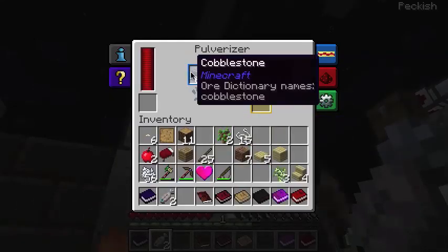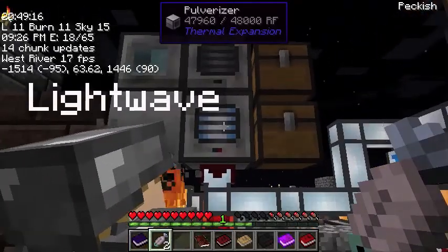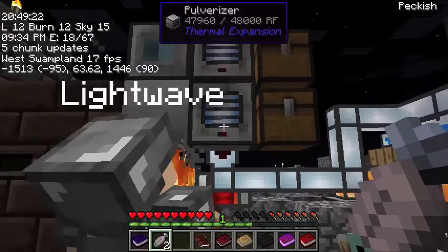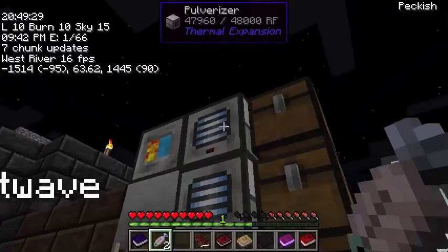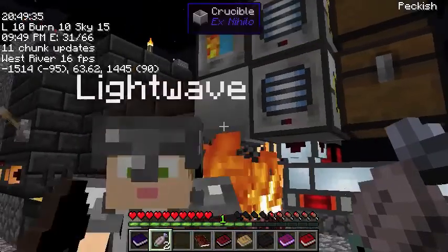That pulverizer feeds into this pulverizer, which turns gravel into sand. And then the gravel goes down below and turns to sand. I just opened it up a bit so I can come in and skim a little gravel and sand off the top every now and then to sift them. Anyway, the igneous extruder is also feeding into this crucible over the flame, making lava.